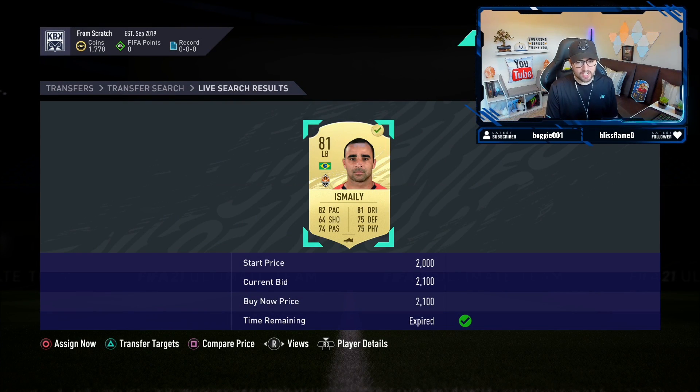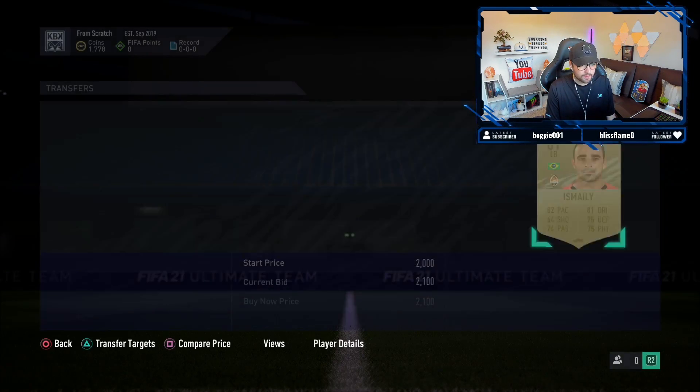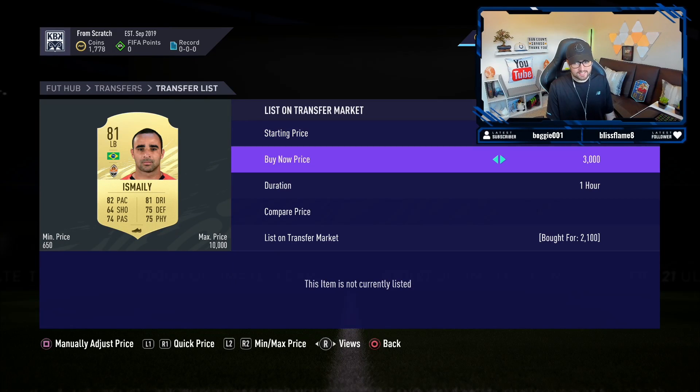We go ahead and get ourselves another Is Melee at 2.1k this time around - not too cheap, to be fair. I have a feeling this left back might be going up in price a little bit. I sold the previous one at 3,000 coins and it was basically an instant sale. I'll check the left back to see if he's maybe 3.3k right now. Unfortunately he's basically just 3,000 coins so both cards are identical in price. We'll list them up for 3k and hopefully get a quick turnaround.